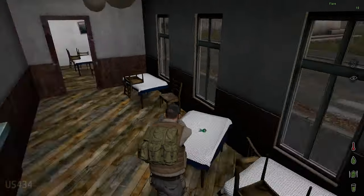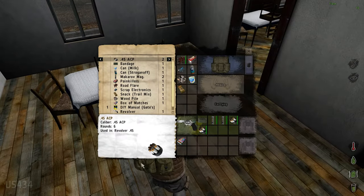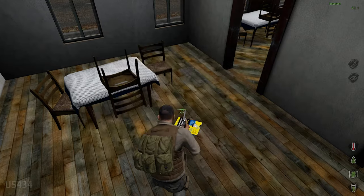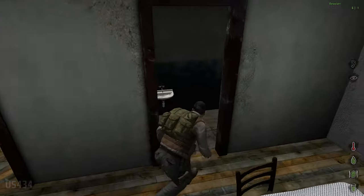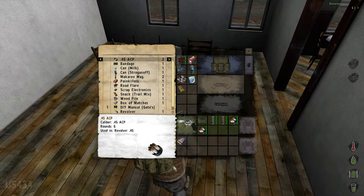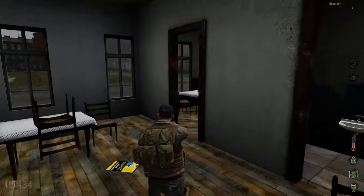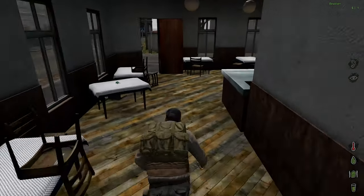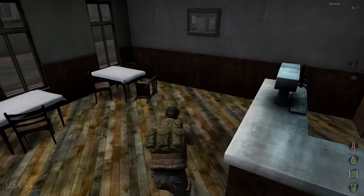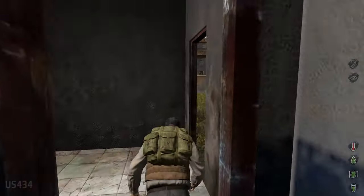Bunch of empty cans and snack bags. A book for dummies. Do-it-yourself manual for gates. Don't exactly know why I would want that. Actually, maybe you can right-click it and... yeah. So I guess you right-click it and you learn how to make a wooden gate, or that allows you to make a wooden gate if you have the correct items. Not exactly sure.